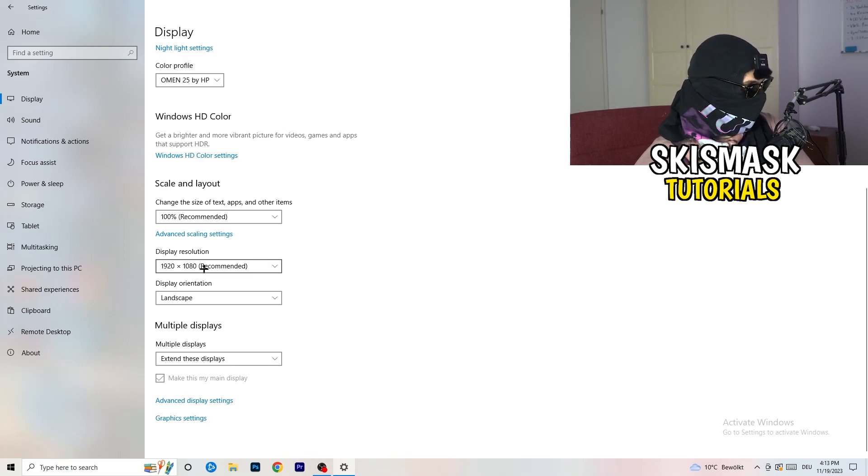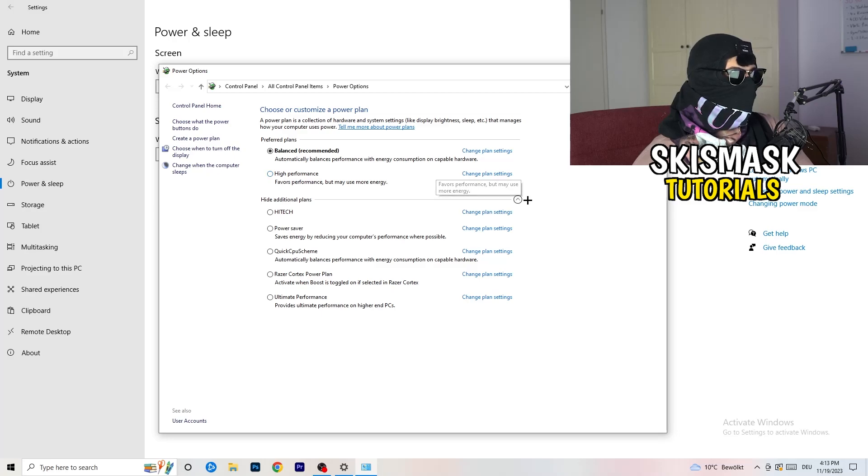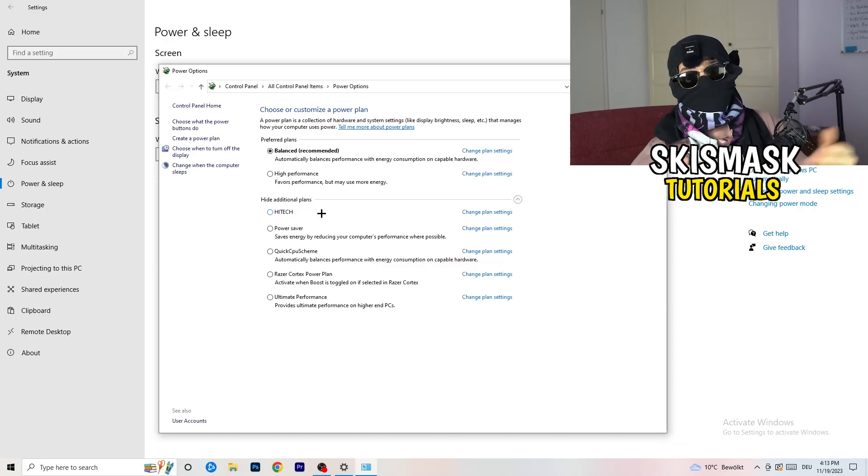Next, go to Power and Sleep, then click 'Additional power settings' on the right-hand side. Click the checkbox to reveal additional power plans. Depending on your PC, you'll want to try Balanced, High Performance, or a quick CPU scheme. You need to check which setting works best on your own PC.